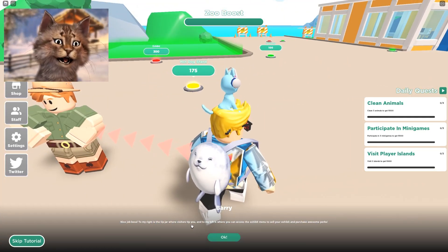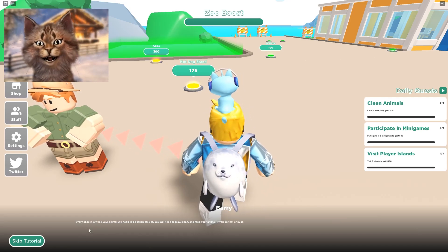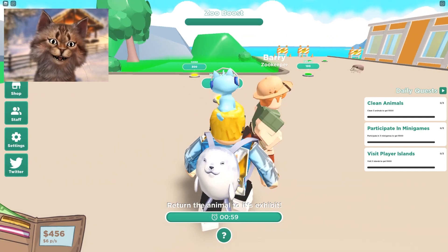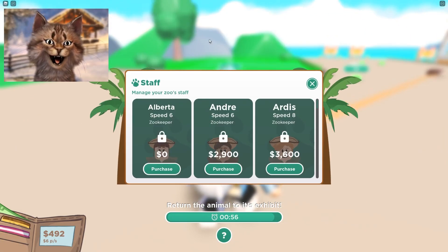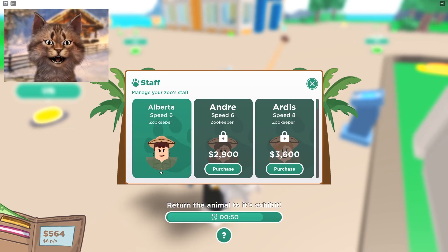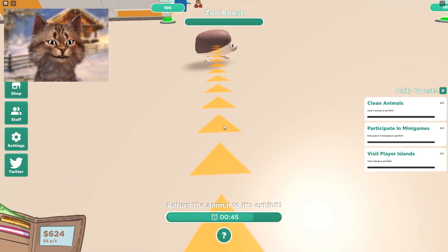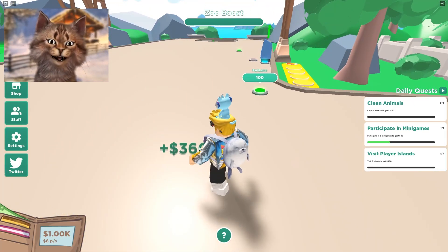To the right is a chip jar where all visitors can tip you, and to the left you can access the habitat. Let me skip the tutorial, I don't really care about it. We can purchase staff to help me out. Let's purchase her - she's literally free! Why is my habitat a person? Oh, never mind.